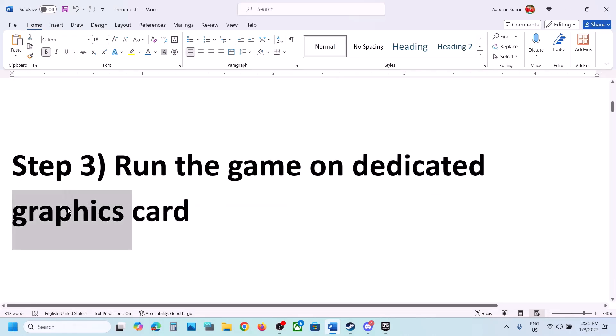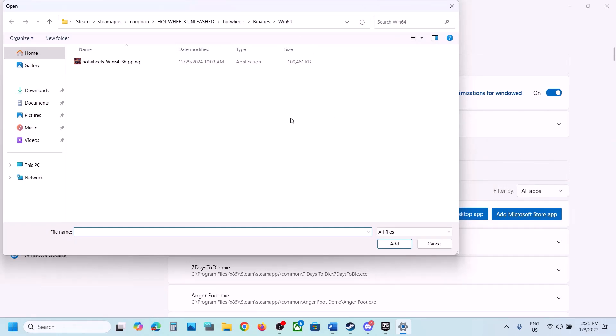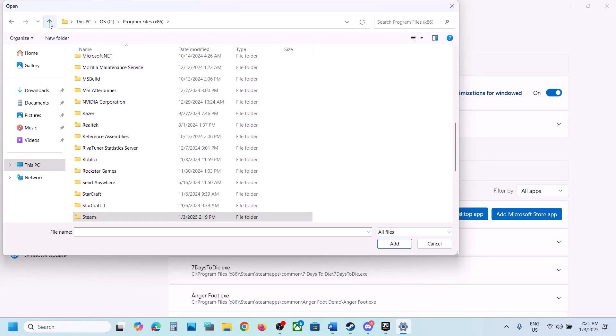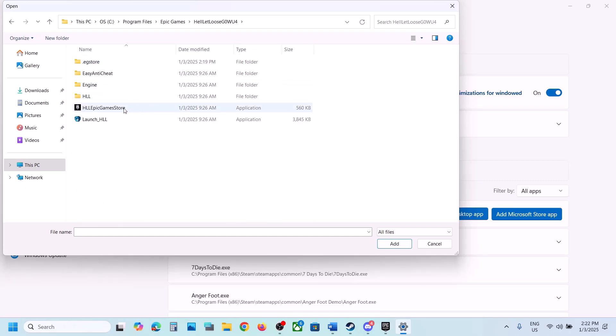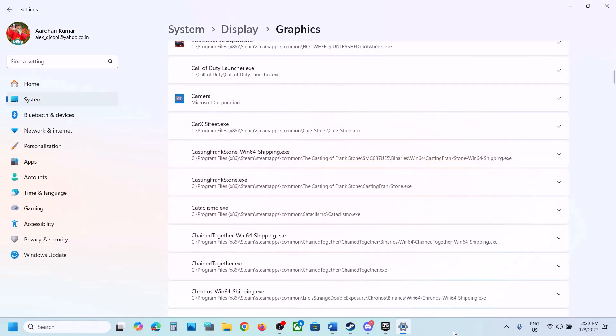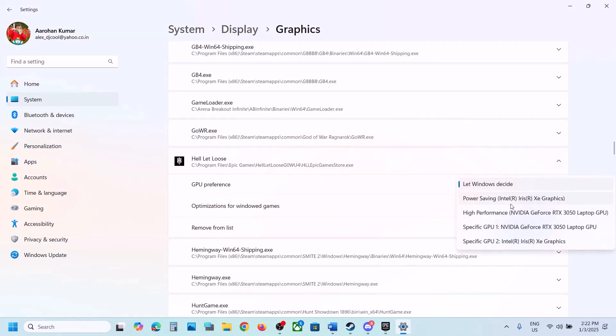The next step is to run the game on the dedicated graphics card. Type 'graphic settings' in the Windows search box and go to Graphics Settings. Click on Add Desktop App and go to the game installation folder. Steam users can go to the Steam location and find the game folder. Epic Games Launcher users can go to Program Files, open Epic Games, open the game folder, select the game exe file, and click on Add. Once the game is added, click on it and set GPU Preference to High Performance.